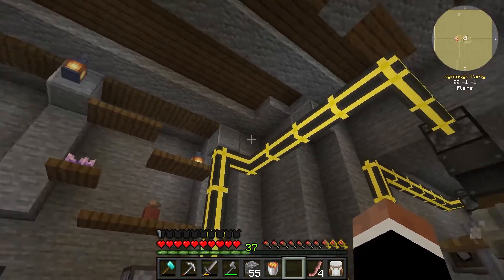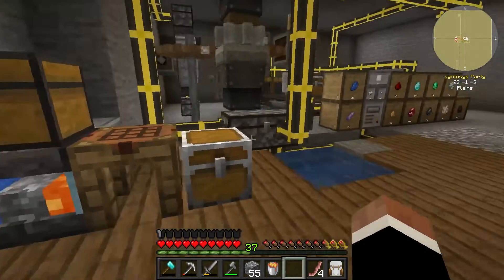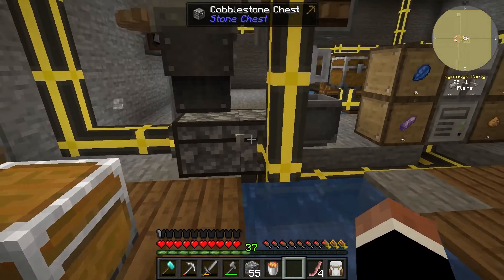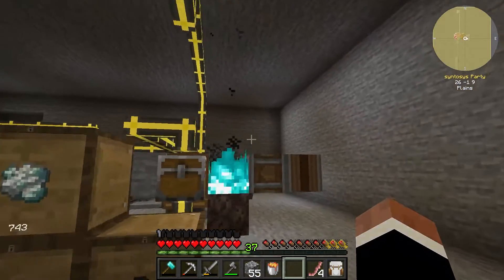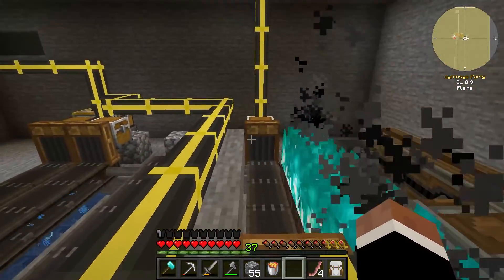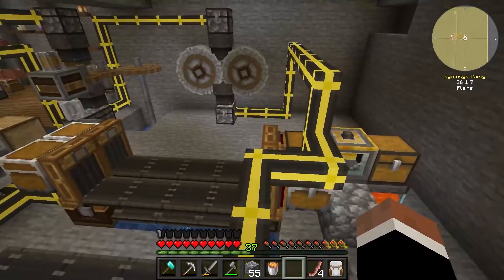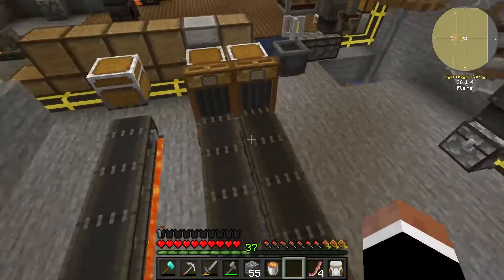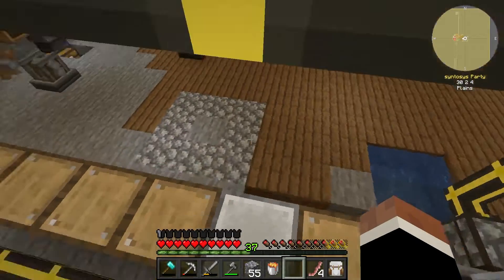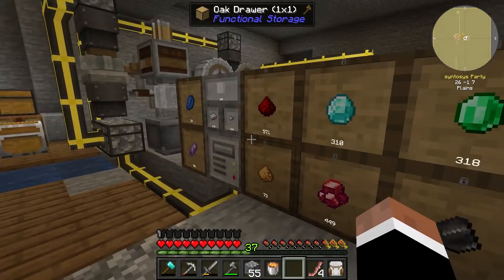We've modified some of this stuff. We've got this auto hammer going into this chest. This chest is then feeding these, which is then feeding this chest. The sand goes that-a-way, all the way over to here. The sand then gets turned into soul sand, which then goes over to here where it then gets washed into this chest, out the other side. We've got quite a few resources now for that kind of stuff.